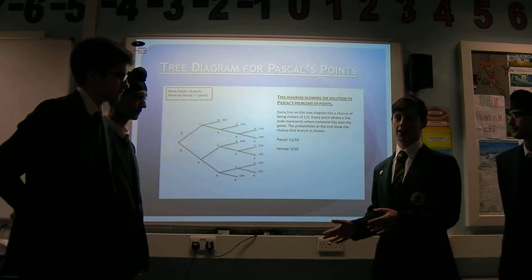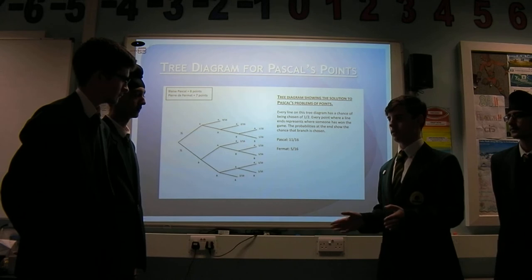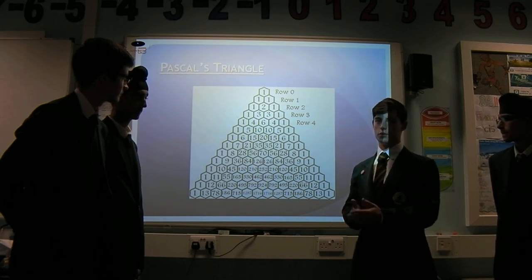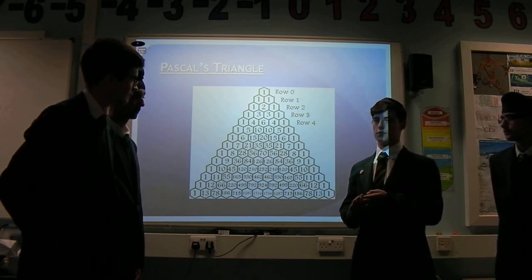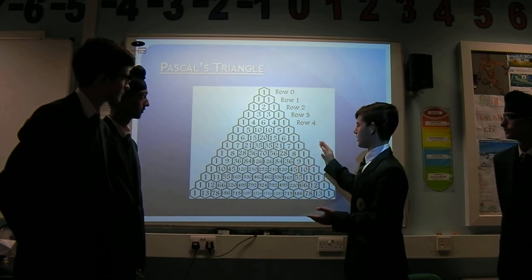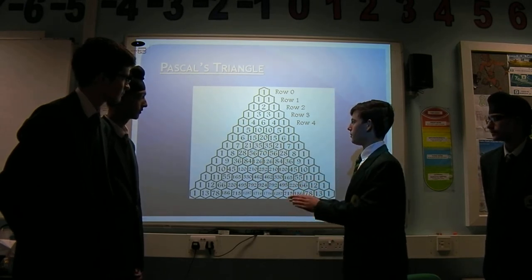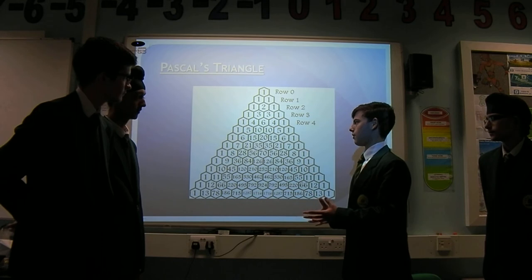For every problem where you'd have to draw out a massive tree diagram — especially if there are lots more outcomes or lots more games to play, say they were playing to 20 — we found a way of finding the answer using Pascal's triangle. As we knew before, Pascal had 2 points to win and his opponent had 3 points to win. As Harman explained, there were a maximum of 4 flips left, so we go to row 4 of the triangle, noting that the first row — which is just 1 — is row 0. One person had 2 to win and one had 3 to win, so you split the row: 3 parts on one side and 2 parts on the other side. Adding up both sides individually: 6, 4, and 1 is 11; and 4 and 1 is 5. You put this over the whole sum of the row, which is 16.